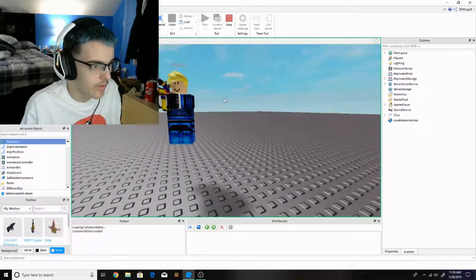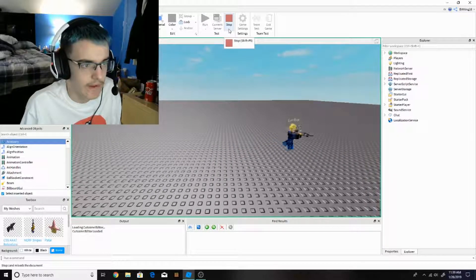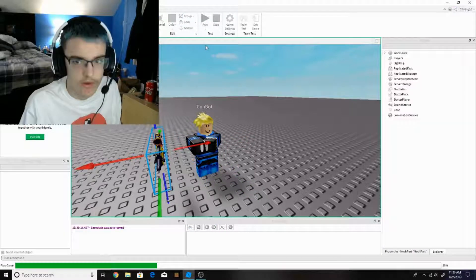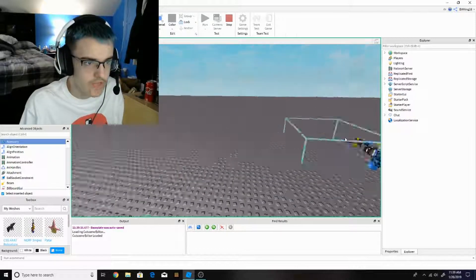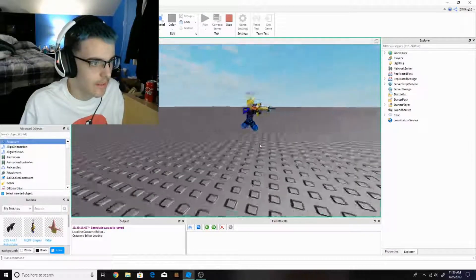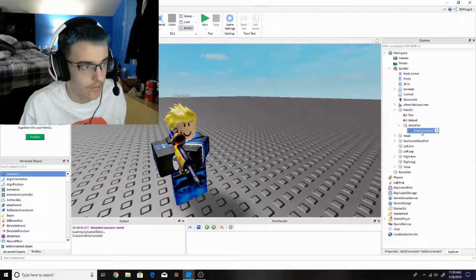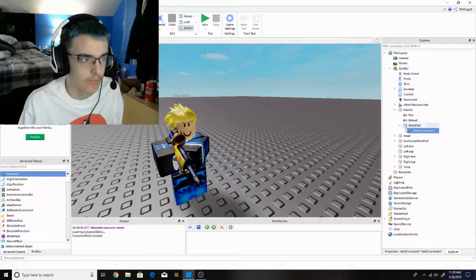Look what happens — he's holding the gun now, see? He's throwing the gun around, which is the animation. The Weld basically sticks the mesh to the part and keeps it welded at a constant rate — it stays at the same position it started. This type of Weld basically keeps it welded in place.